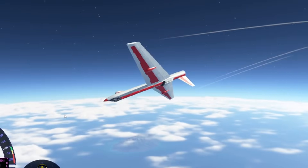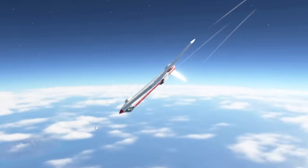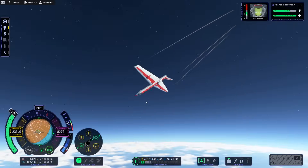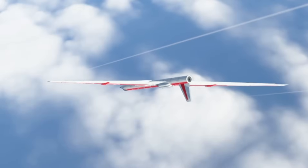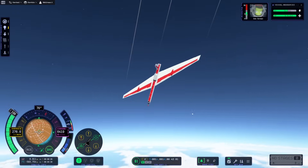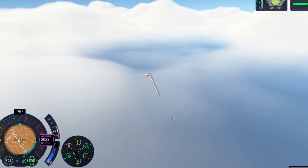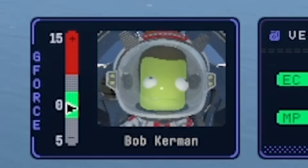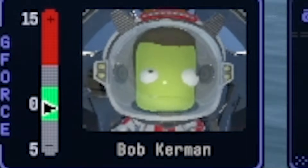I thought it was going to be a success — it started off so well. But we did learn a little something about aerodynamics today, and we also learned that asymmetrical planes can be stable. Look how smoothly this is falling to Bob's death — isn't it quite relaxing to watch? Anyway, for now I guess we'll say peace, love and oblique wings. Me and Bob will catch you next time. Or maybe not Bob. Bye.